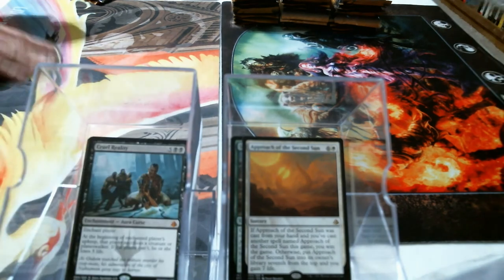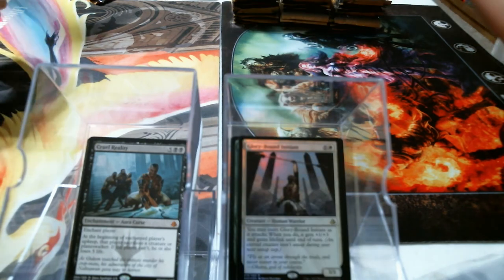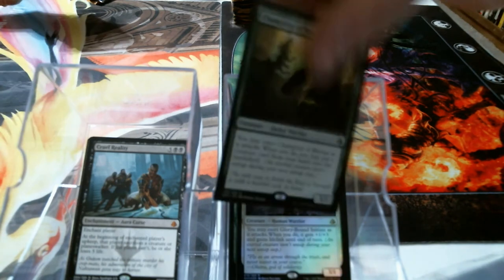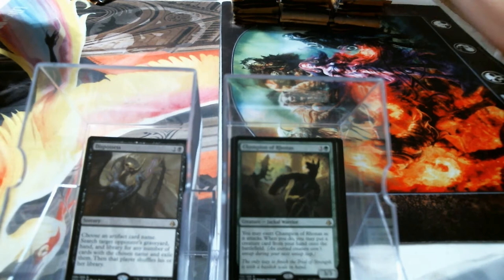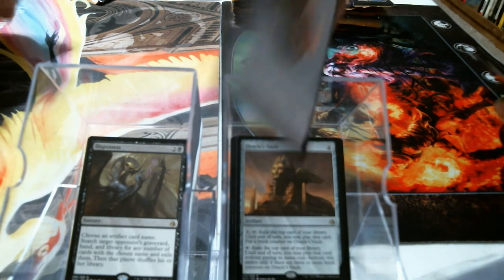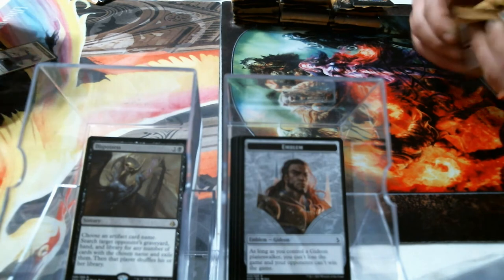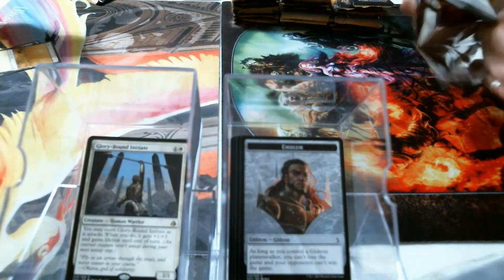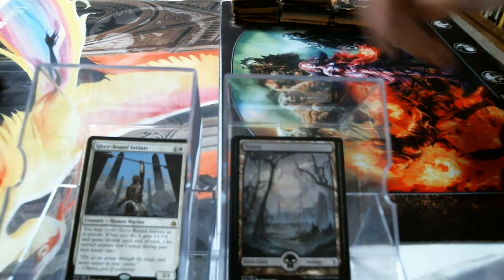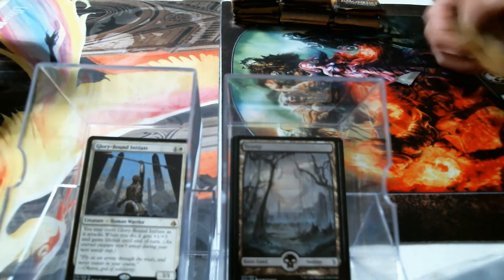Cruel Reality mythic. There's a blue-white bicycle land. Champion of Rhonas. Dispossess. Oracle's Vault — hey, and a nice little emblem. Glorybringer — that's a good one. Green God. Rhonas and a Bolas land. How come your pack rips are better than mine this time? We've got a long way to go, sweetie.